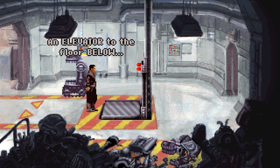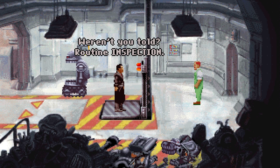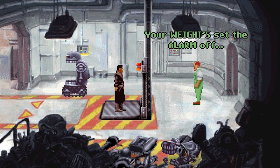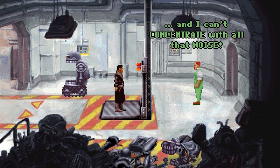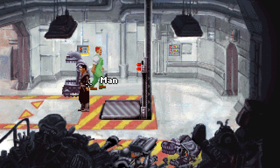An elevator to the floor below. Oh god — hey! What are you doing? Weren't you told? Routine inspection. Well, keep off that elevator! Your weight set the alarm off! And I can't concentrate with all that noise! That's the man the guard spoke to earlier. Is he gonna grass us up? Please don't. Who are you? Excuse me. Let's go talk to him.